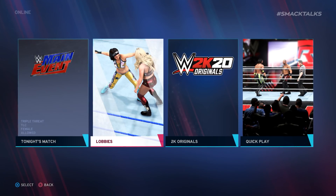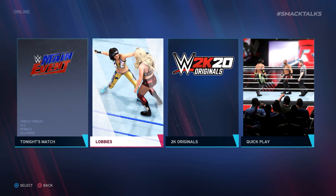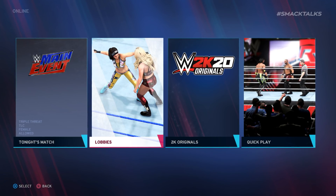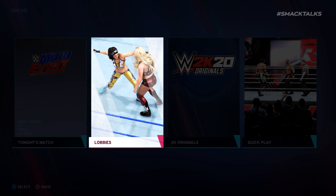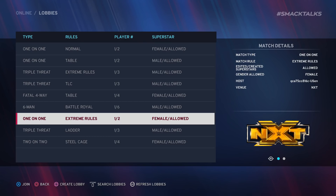Let's jump straight into this year's online improvements, as 2K have listened to fan feedback and went about making changes to improve the online sections in 2K20, with the first of those changes being the return of online lobbies. This is something that fans have been calling for for years, ever since it was removed from the series on last gen, as these online lobbies allow players to manually search for online matches rather than relying on the automated matchmaking system. Using the new lobbies feature, players can create their own custom lobby for a wide variety of different match types and rules, with the ability to have up to 6 players in total.